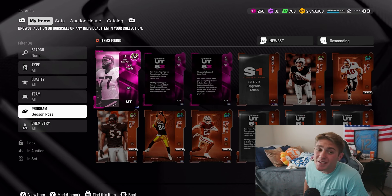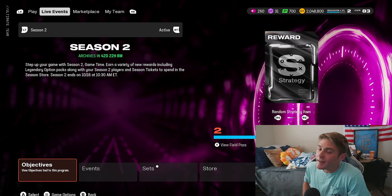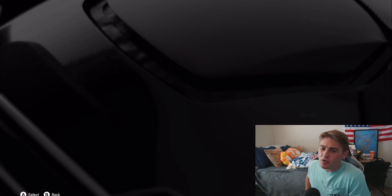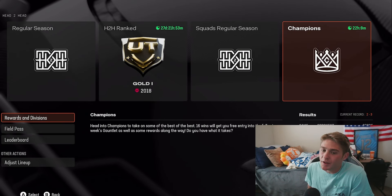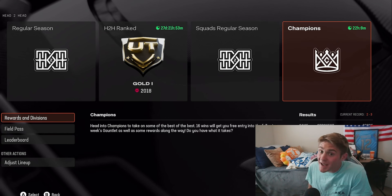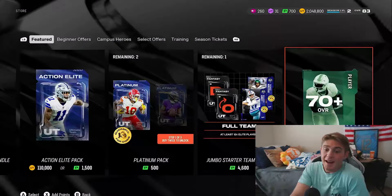To sum up what I recommend you do first for Season 2: log on, claim the welcome item, and pick your first free 81. Figure out what Season 2 player you want to pick and then plan the order for the rest. Remember you can only max out about three of them. Also, head-to-head ranked and champs — we should be getting new champion rewards soon. There's 22 hours left on the champs timer, so if you want those 84 overall champ players, today is probably your last chance.